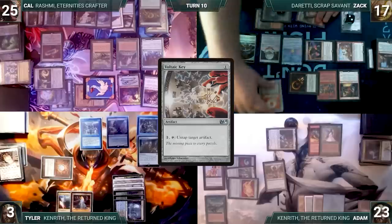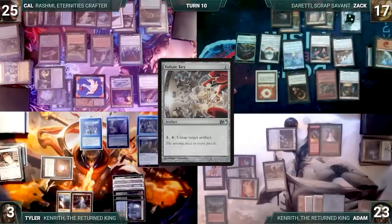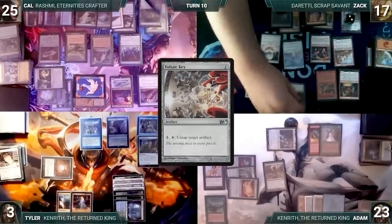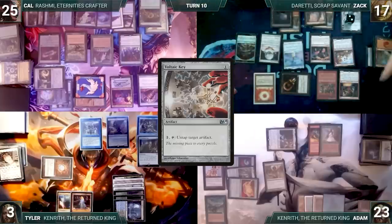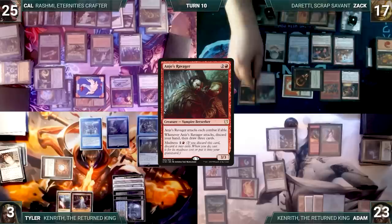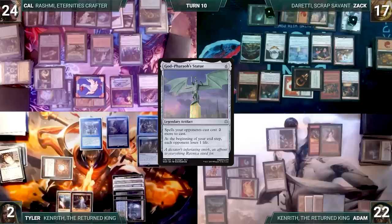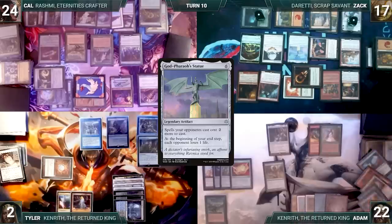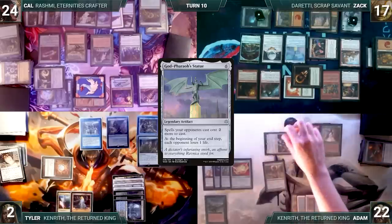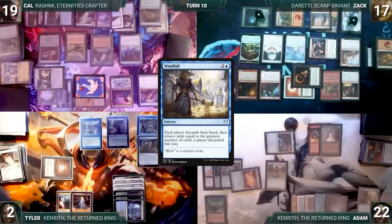Cow plays an Island for turn and passes. At the end of Cow's turn Zack activates Voltaic Key untapping Sol Ring — Mesmeric Orb mills one. He taps Sol Ring and Mountain, then Cow discards to hand size. Zack's upkeep: mills eight through Mesmeric Orb, removes a time counter from Karn. He draws, taps Sol Ring, activates Voltaic Key untapping Sol Ring again triggering Mesmeric Orb milling one. He casts Treasonous Ogre paying Rhystic tax, then casts Anya's Ravager paying tax again. Zack passes — each opponent loses a life. Adam's upkeep: mills five through Mesmeric Orb. He draws and attacks Cow with Kenrith — exalted triggers, Kenrith gets +1/+1. In second main Adam adds four blue through Carpet and casts Windfall — Rhystic Study triggers and Tyler draws.